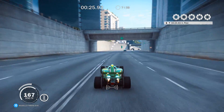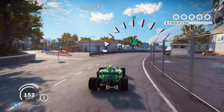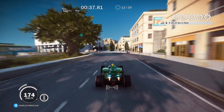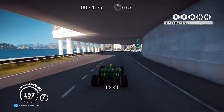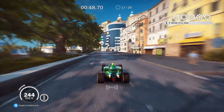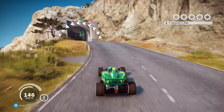I nearly went right instead of left. So this is a sprint — a City Sprint is what it said. That was close; I nearly went into the ocean. This is a bit like the Monaco racetrack in real life. Look at the tunnel at the bottom of the corner, pretty neat.